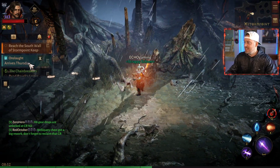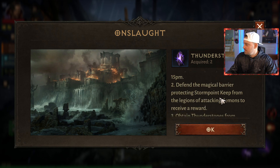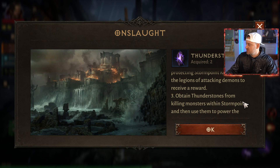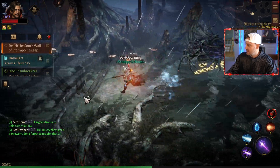Over here you can see what zone events are happening. We have Onslaught that's going to be arriving — which is going to be a Thunder Stone event. The Onslaught occurs every Sunday at 12:45, 9, and 10:15 p.m. Defend the magical barrier protecting Stormpoint, keep from the legions of attacking demons to receive the award. Attain Thunderstones from killing monsters within Stormpoint and use them to power the defensive turrets in front of the keep. Looking forward to that event.